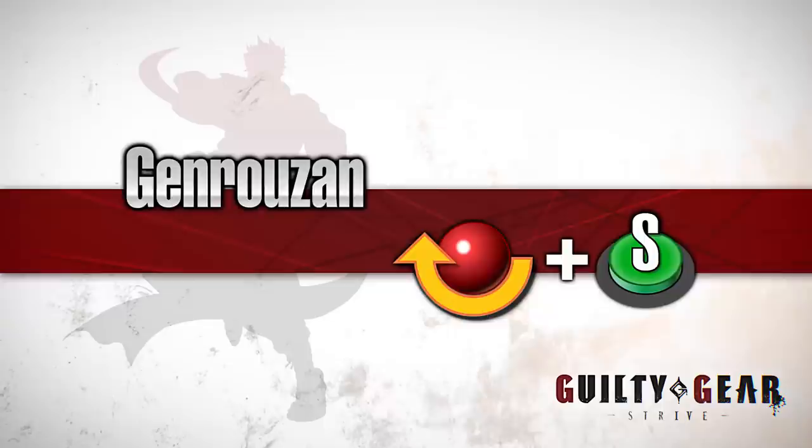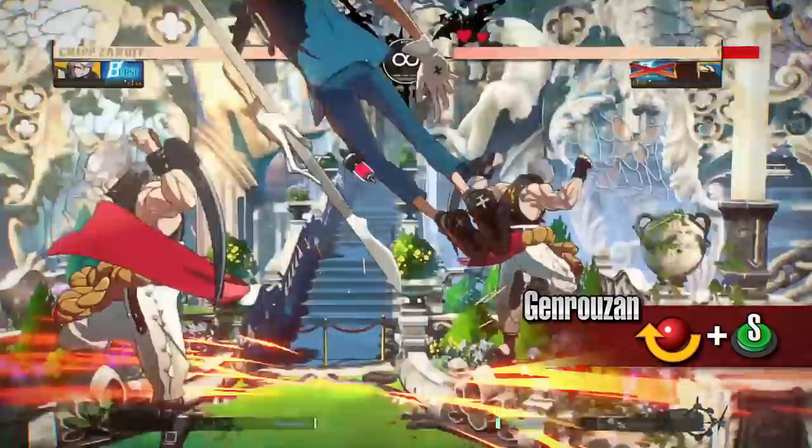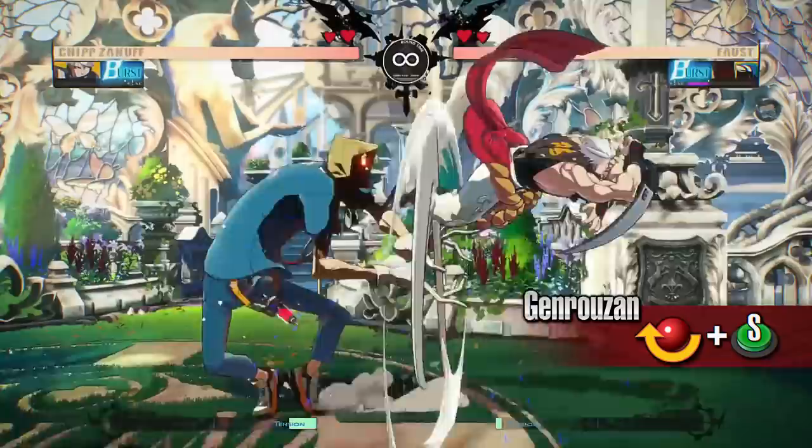Genrozan. A move that grabs the opponent. Although this move has slower start-up compared to a regular throw, it has wider range and deals more damage. It is also difficult to punish this move when it whiffs against the opponent.